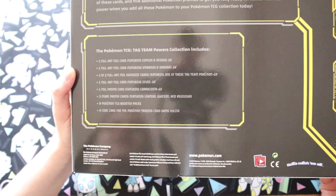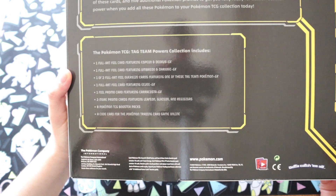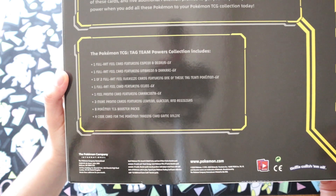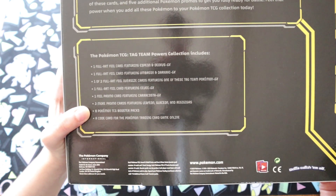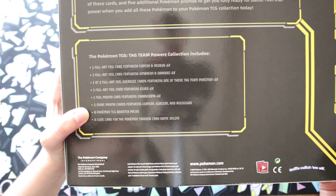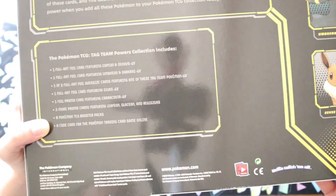We've got one full art foil card featuring Espeon and Deoxys GX, one full art foil card featuring Umbreon and Darkrai GX, one of two full art oversized cards featuring one of these Tag Team Pokemon GX, one full art foil card featuring Eevee GX, one foil promo card featuring Karakosta GX — which is a bit of a weird one — three more promo cards featuring Leafeon, Glaceon and Regigigas. So apparently we've got more promo cards in there, eight Pokemon TCG booster packs and a code card for the Pokemon trading card game online, which should get you all of the above in theory.